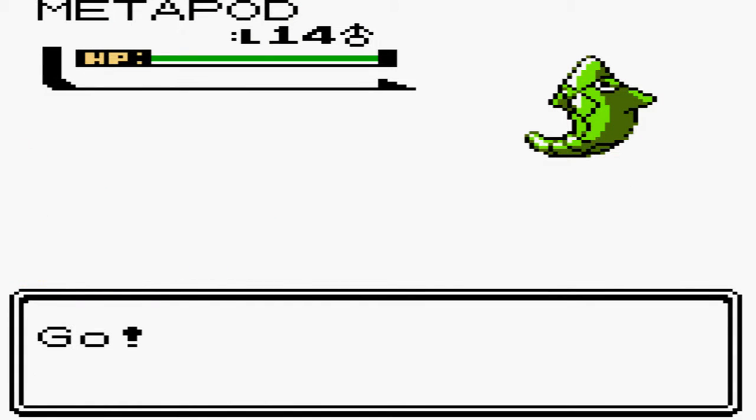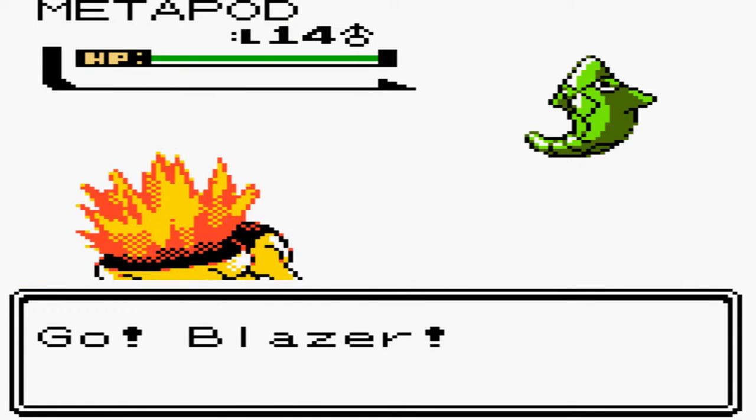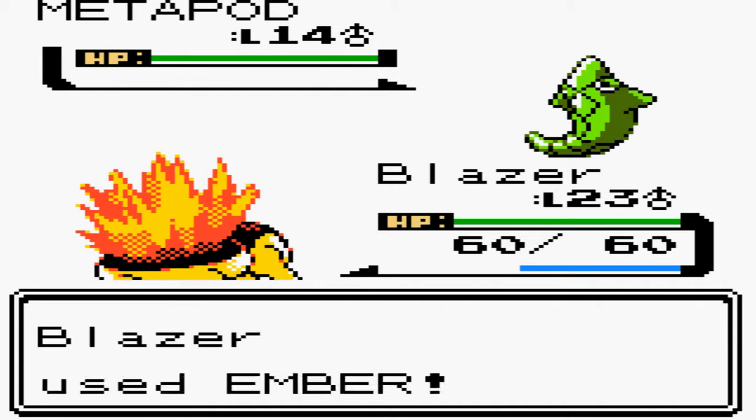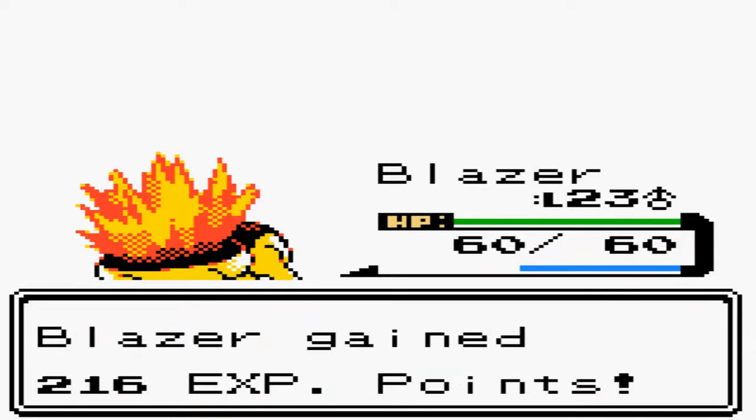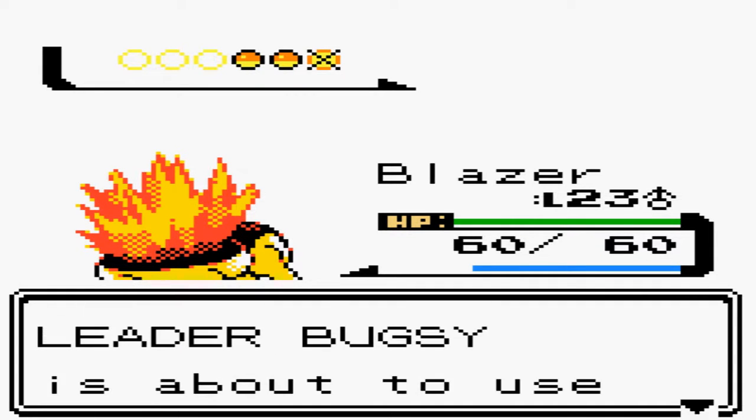First up, Metapod — first evolution of Caterpie. Doesn't really do a whole lot, just sits there and hardens all the time. Although, if you leveled up Caterpie properly it would have Tackle at least, so it can do something in battle. But otherwise, Ember — no problem.